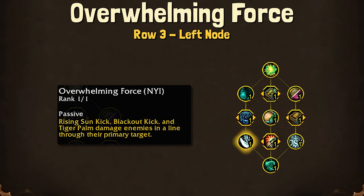On the third row left node, we have Overwhelming Force. This is not yet implemented, but it will be a lot of fun, I think. We'll have to see the number and how it interacts with Jadefire Stomp, if it interacts at all.